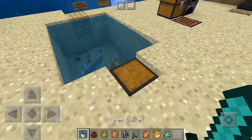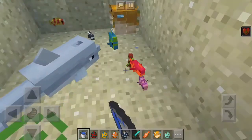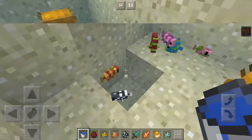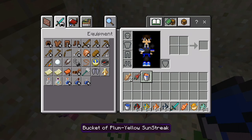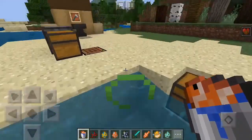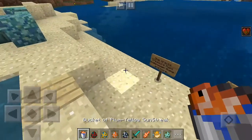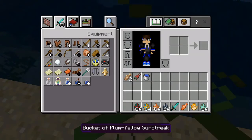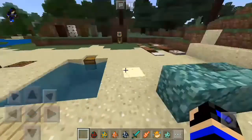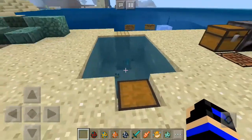You can also grab any fish you want — any tropical fish. You hold a bucket on the fish and you get a bucket of that fish. For example, I got the 'Plum Yellow Sunstreak.' You can read the name and then release it. Those are all the mobs added to this update.